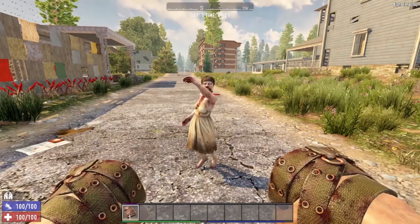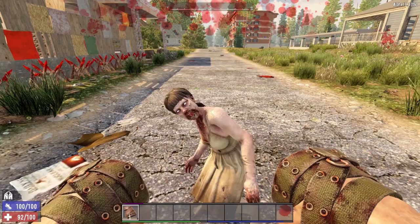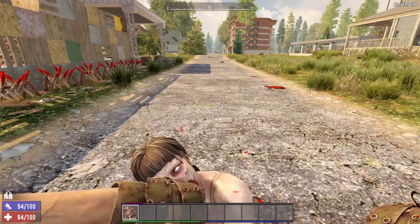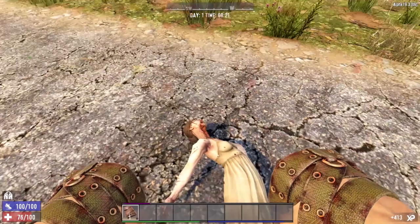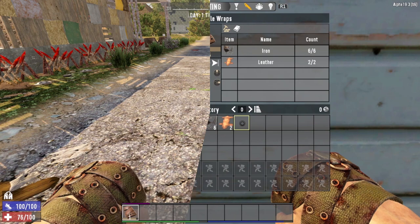Brand new players are not going to be used to the movements of Zombie Arlene, or zombies in general, so you are much more likely to get hit. In the beginning, it is best to keep your distance from the zombies, especially for a brand new player. Getting up close and personal and trying to punch the zombie jerks in the face — yes, you can hit them and kill them, but you are also going to be getting hit quite a lot yourself.